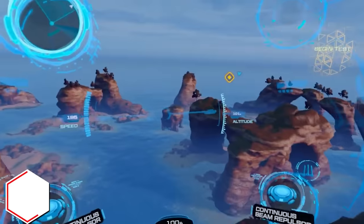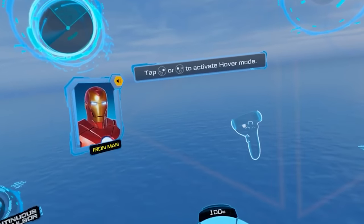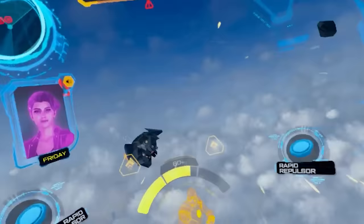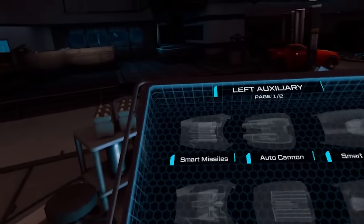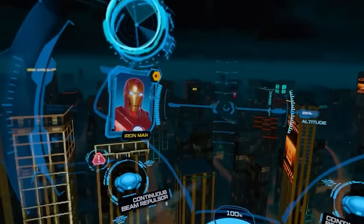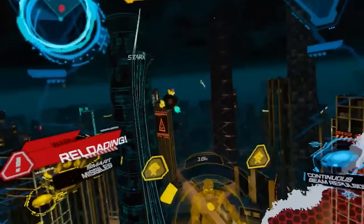Iron Man VR. This has to be on the list — it will allow many of you to have a bucket list experience, becoming Tony Stark and wearing a Mark II Iron Man suit. You'll speed through the air using thrusters you control, leaning forward and putting your arms back Naruto style for maximum speed. You use gestures to fire your hand cannons and use your chest piece against enemies. The game also provides a narrative where you walk around your stunning waterfront home talking to your AI. This was initially a Sony PlayStation exclusive, now here on Quest. Iron Man VR is $22.99 or $30.